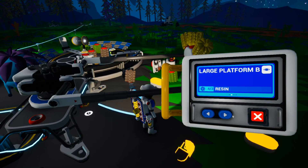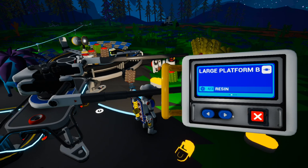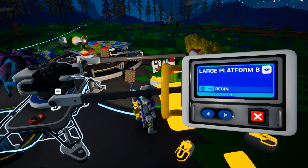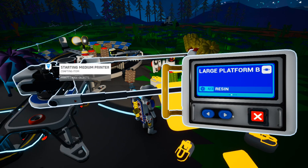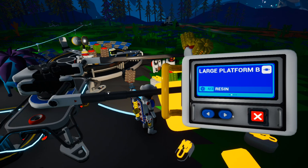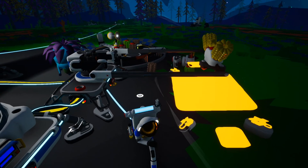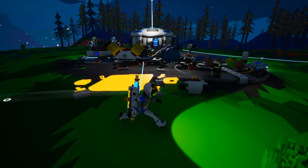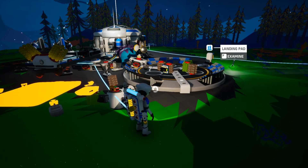Now Frank, what are we going to put on this? Well, I was thinking maybe we can swap the medium printer onto it, and then we can chuck the small printer on this little one over here, because it's got a little bit of storage either side of it. So that'll work. Frank, I like the way you think, buddy.